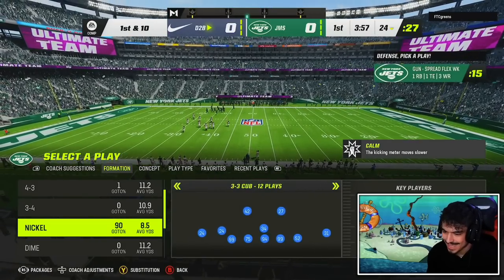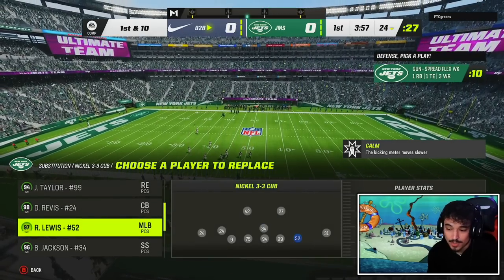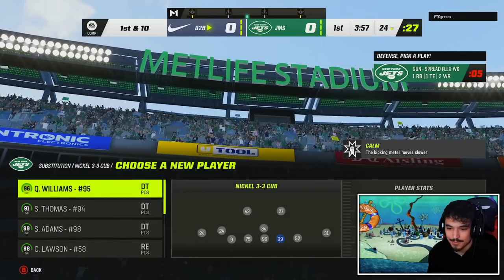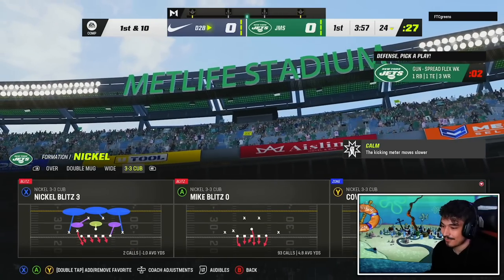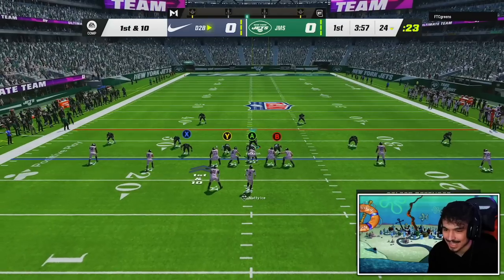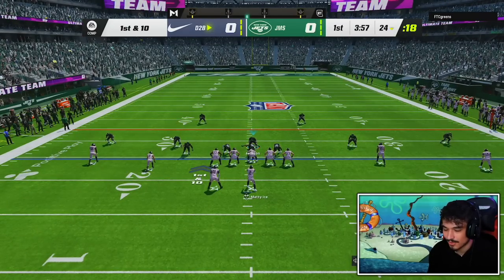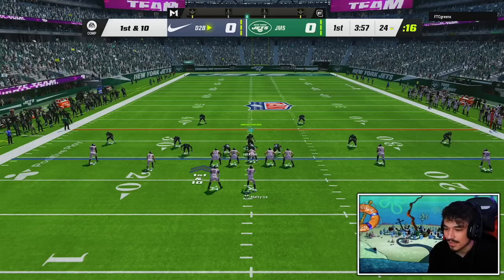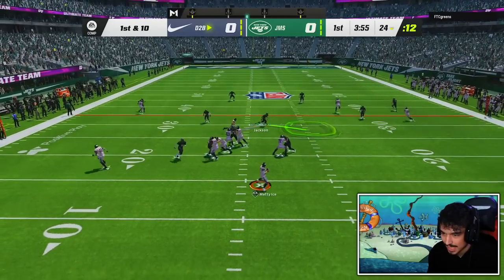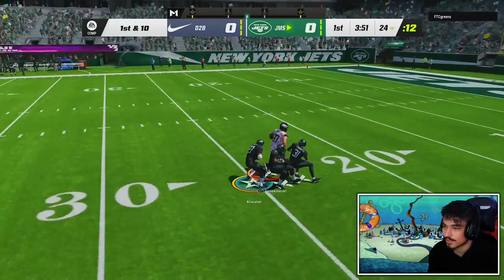Starting off on defense — recently in gameplays I'm not going to sugarcoat it, we've been struggling on defense. I feel like I've been working on it and it works against certain schemes, but it only seems really good in CFM. I played against the same scheme in different games and got completely different results. This guy's got the Madden Ice card — Slinger 3 also gets some pretty good ability setups. Did he really throw that into triple coverage? I guess that's what we're doing.